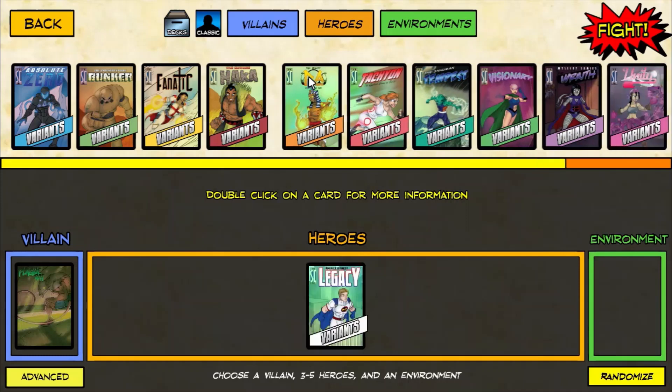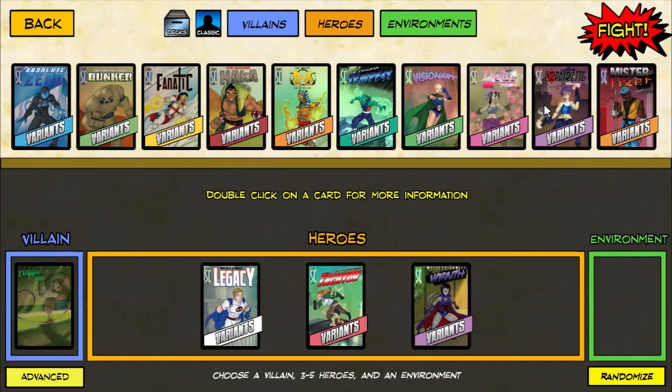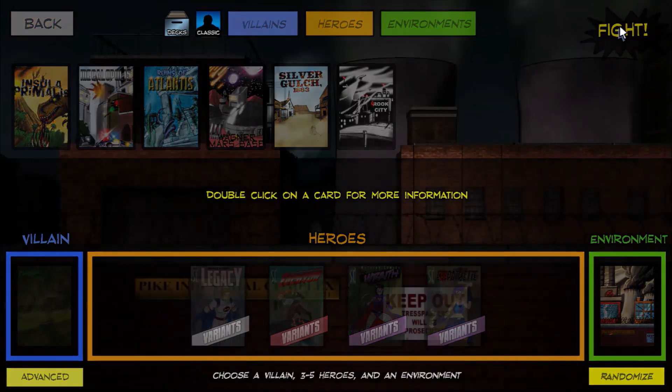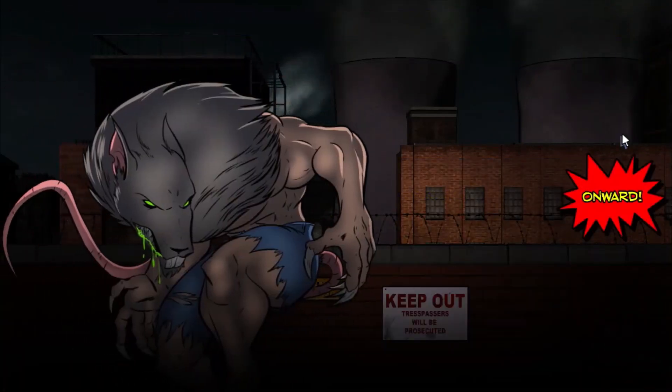I am going to take Legacy, my favorite variant of Tachyon, Wraith, and Expatriate. This team is a bit of a combination team. I'm going for Big Damage, Damage Reduction, and of course Ongoing Control removal.